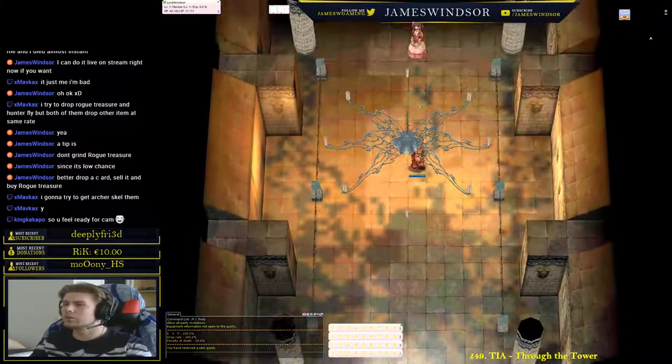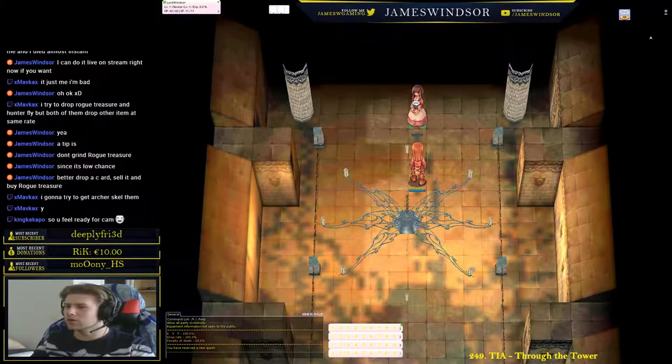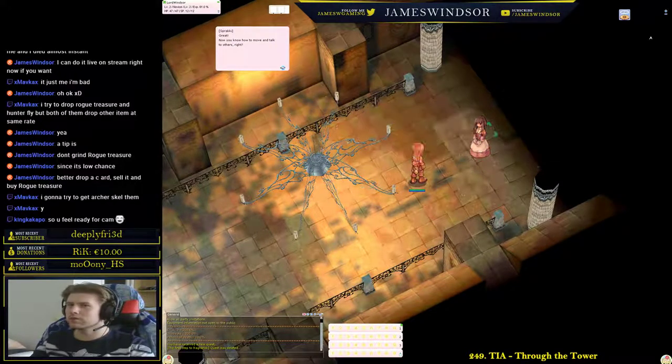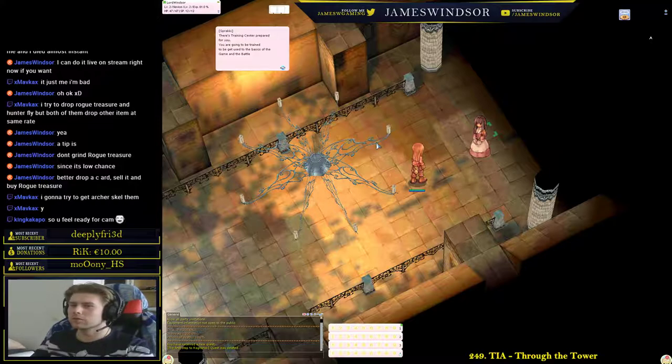You walk up and are presented with — oh, it's the Spraki again. Apparently she teleports. She gives us levels. Now you know how to move and talk to others.